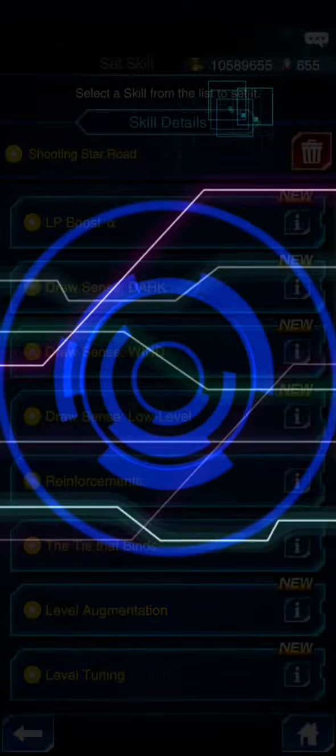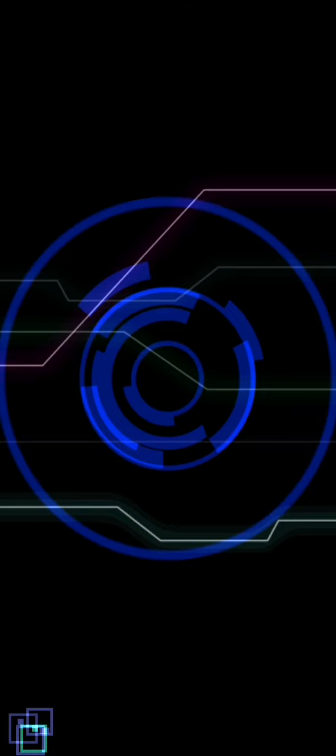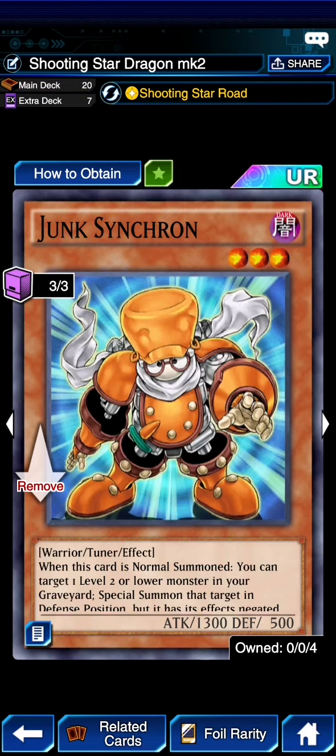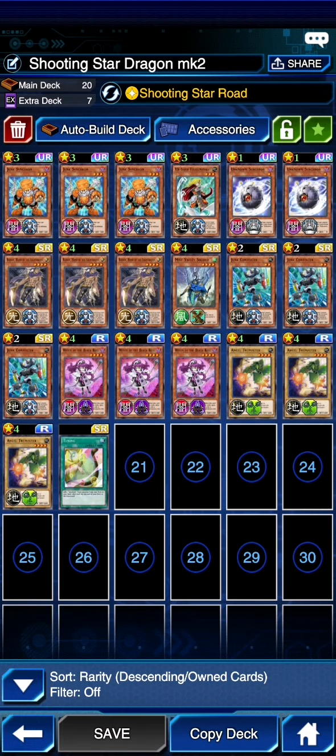We're using the skill Shooting Star Road. It starts with a Junk Inverter in your graveyard, and when you've got a Starter Dragon in the field you can summon a Formula Synchron, and for the rest of the turn you can only summon Wind Dragon synchro monsters from your extra deck. The important part is to have three Junk Synchrons — that's absolutely required — plus three Junk Converters or Tuning, either is fine. So all you really want is three Junk Synchrons and four cards that can search Junk Synchron.